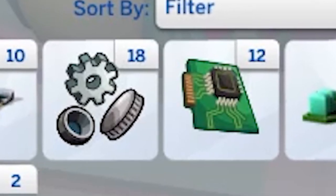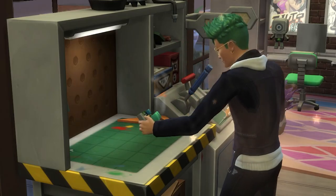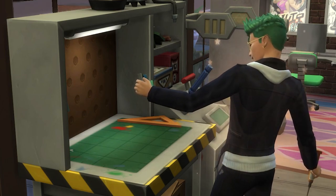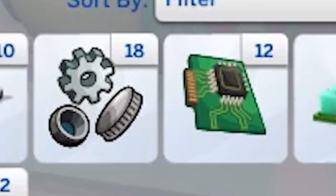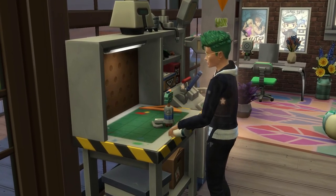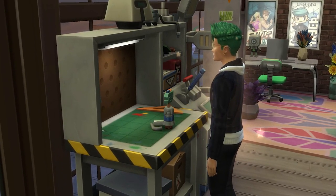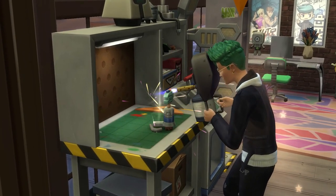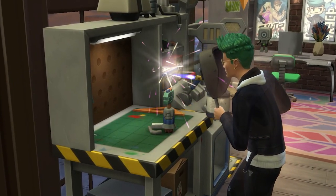But what about these mechanisms and computer chips? These can be created from level 2 in the robotics skill, and they cost 3 robot parts each to make. They appear in your sim's inventory as an object that can't be placed in-game, and they also cannot be moved between sims' inventories. This means that you can't make a sweatshop of workers to make these parts, and a singular sim will need to craft the 18 mechanisms and 12 computer chips required to make a servo.